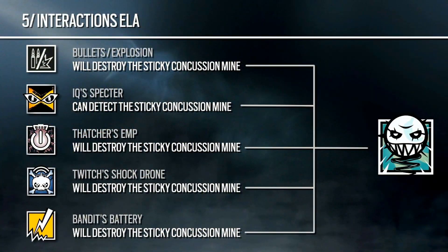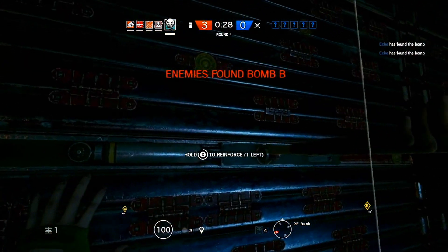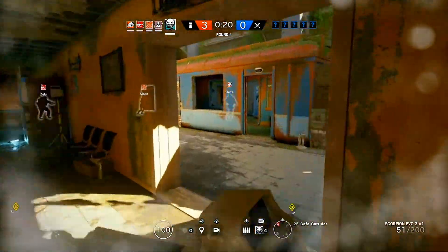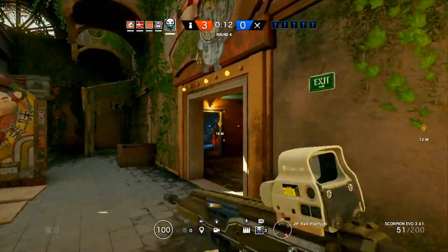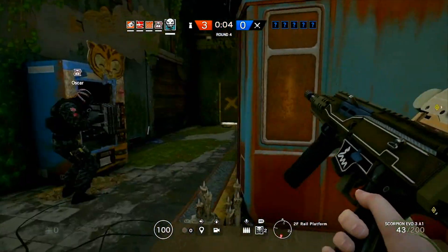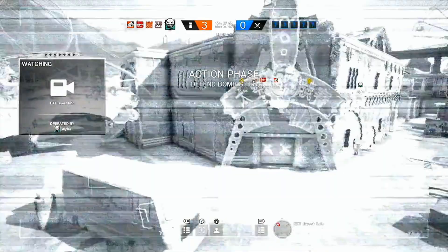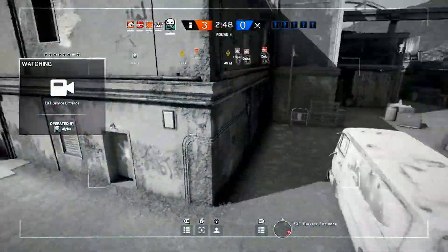In terms of Ela's weaknesses: bullets and explosions will take out her concussion mines, IQ can detect them, Thatcher and Twitch can take them out, and Bandit will destroy them near a shocked wall. Her concussion mines are decent as a warning system, but her three speed and that beastly Scorpion SMG are really her main focus. There you have it — the three new operators and new map coming to Rainbow Six Siege in just over a week. Let me know which operator you're most excited for: Lesion with the goo mines, Ying with the candela grenades, or Ela with the concussion mines and beastly SMG.